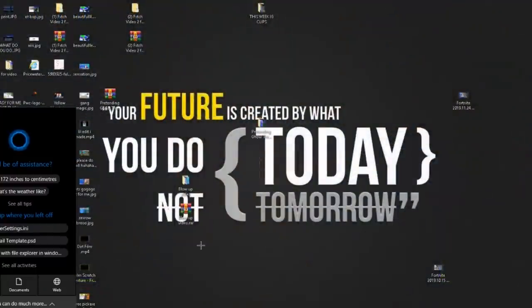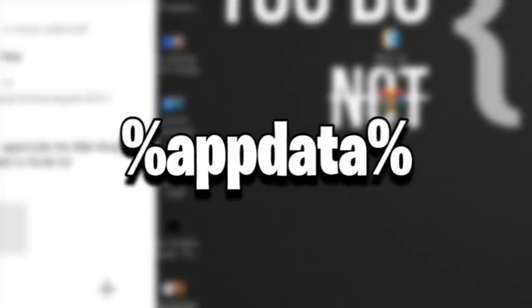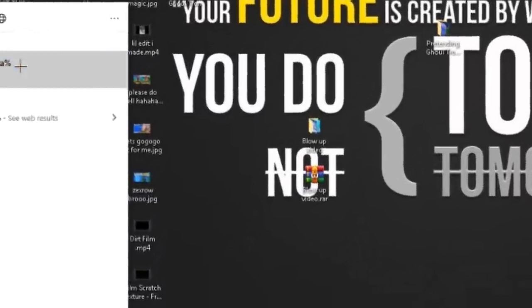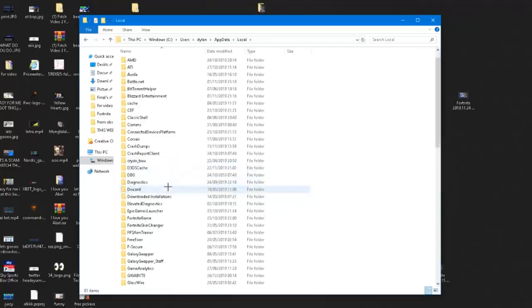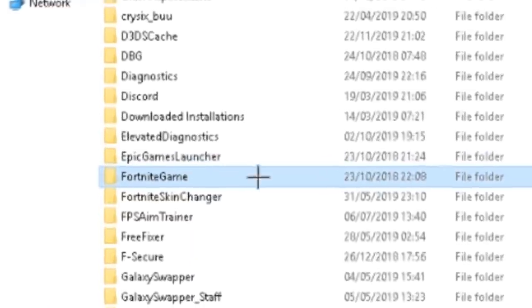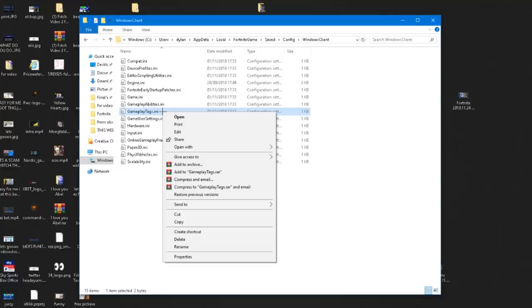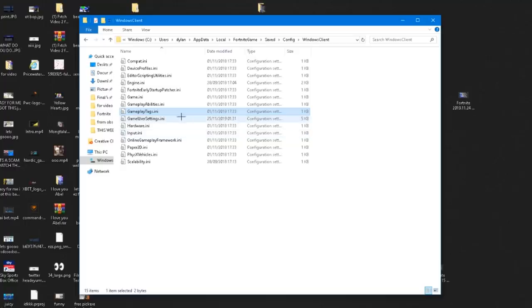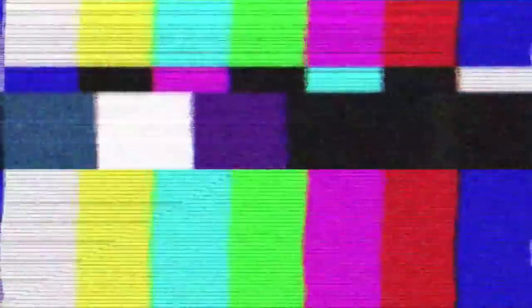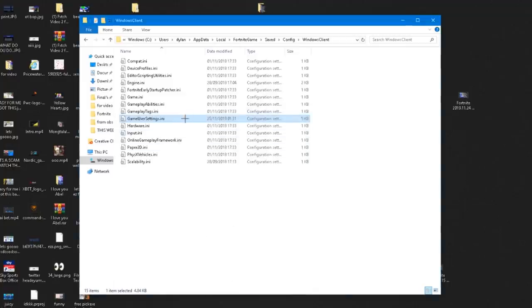What you want to do is go to your GameUserSettings. Go to the search bar and type percent AppData percent — I'll put exactly what that is on screen. Click the AppData folder, press back to AppData, then click Local, scroll down to Fortnite Game, double-click that, go to Saved, then Config, then WindowsClient. Find GameUserSettings, right-click it, go to Properties, and make sure Read-only is unticked. Press Apply, then OK.